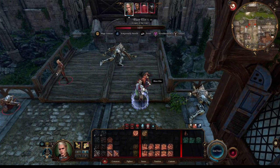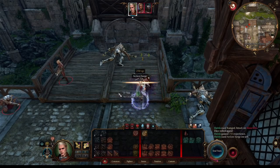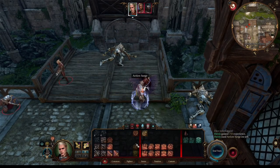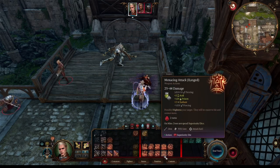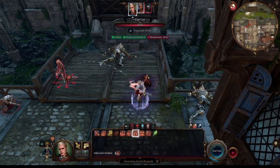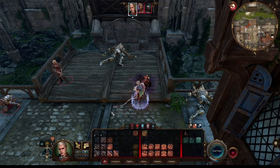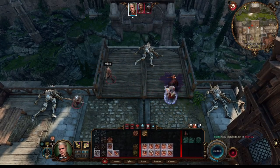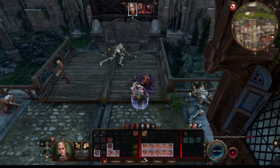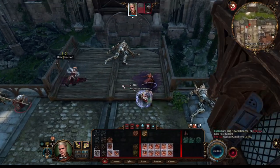On top of that, we will take a single level in Paladin at character level 6. This is optional, as you can finish the build as 12 levels of fighter if you wish to have an additional feat. A single level of Paladin provides great healing plus a very beneficial bonus action that we will showcase in the step-by-step guide. Please let me know in the comments if you found this build fun or interesting, and without further delay, let's begin.